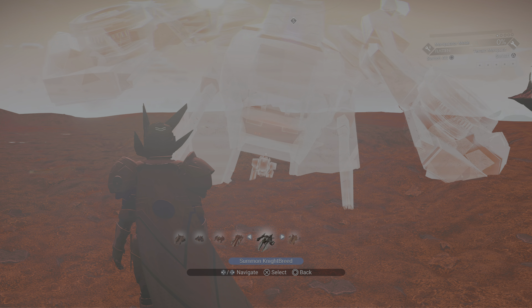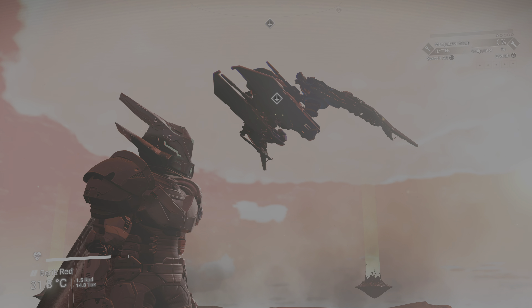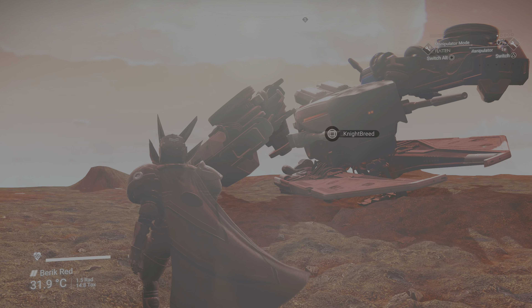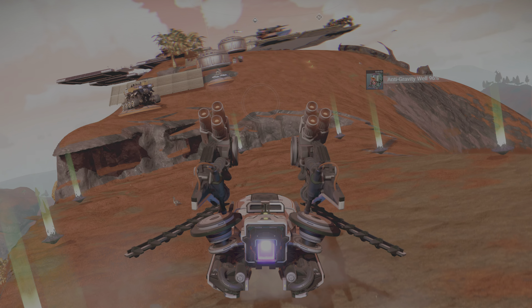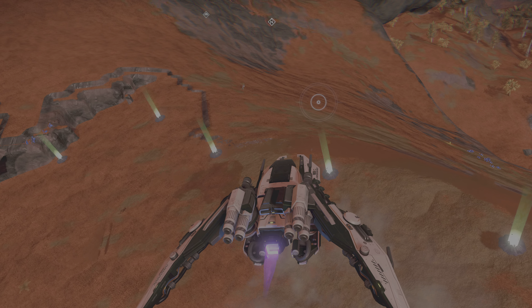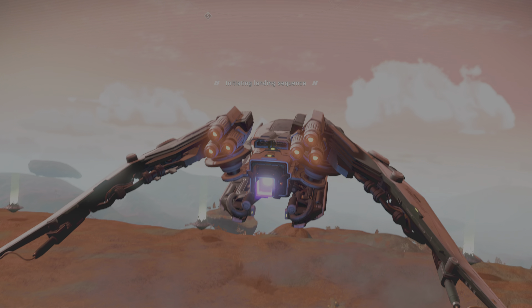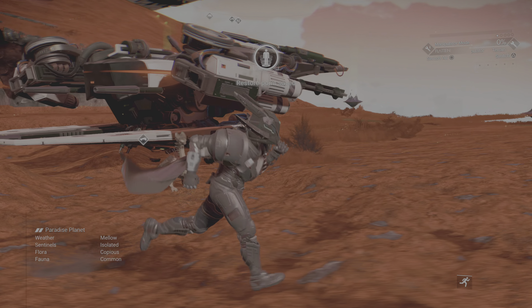Let's summon my main ship. So this is my main ship here. I don't know why it's landed bent like that. Anyway, that's my main one.